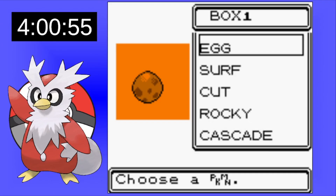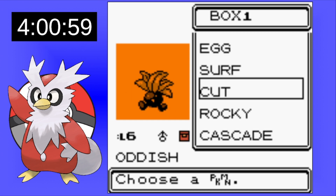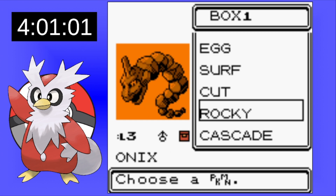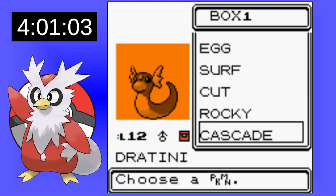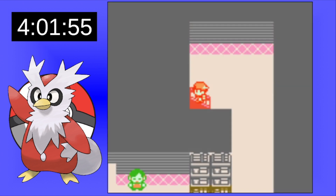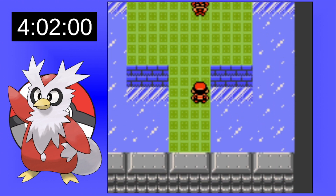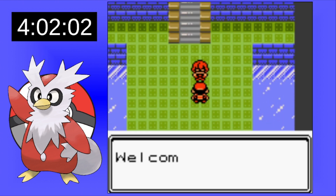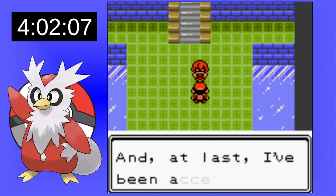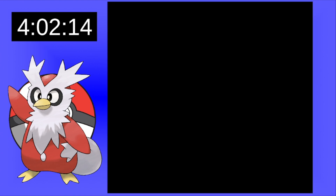Now we're at the Elite Four. I take a moment to look at the Pokemon that helped us through our journey: a Quagsire named Surf, Oddish named Cut, Rocky the Onix, and a Dratini named Cascade giving us Waterfall. Without these Pokemon we wouldn't have been able to make it this far. Can we win with only Delibird? Let's find out.